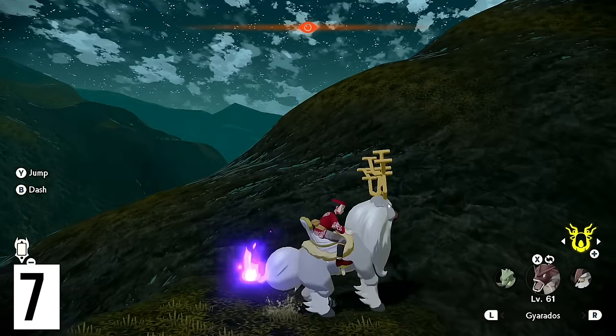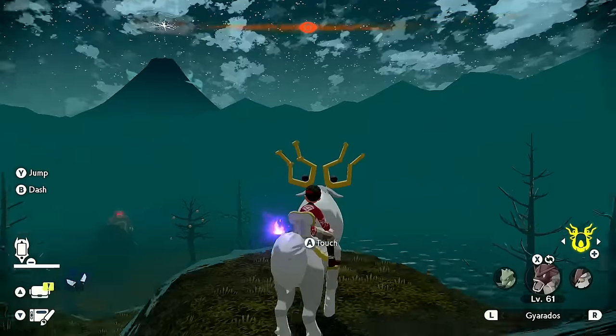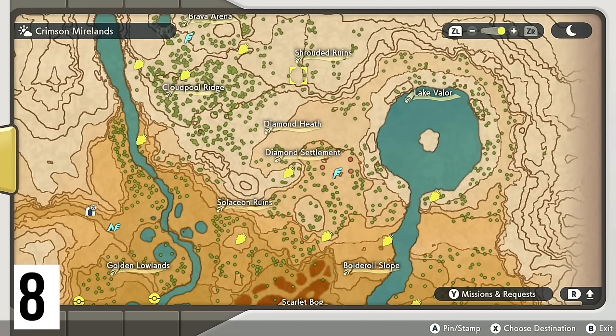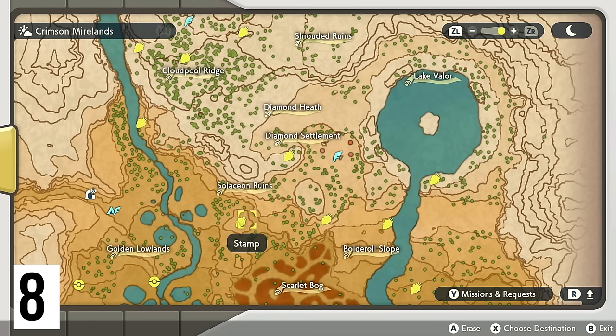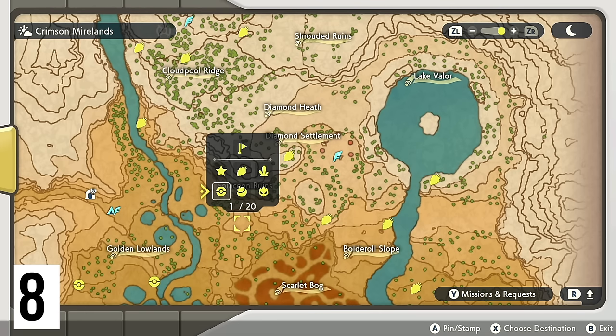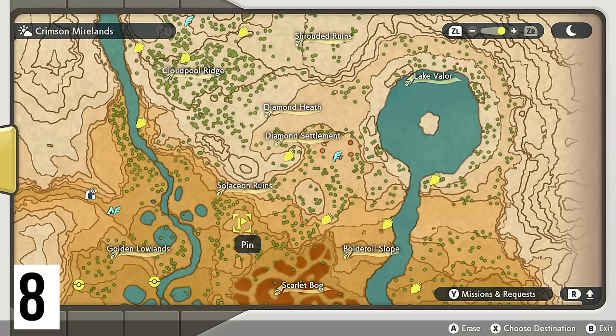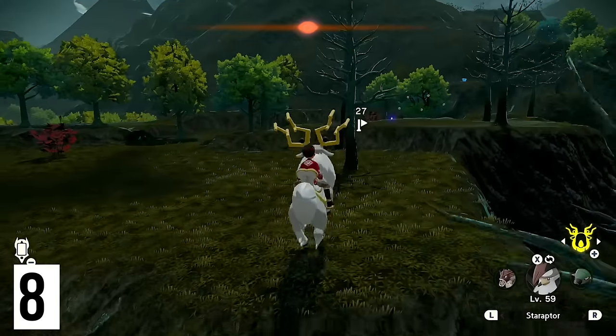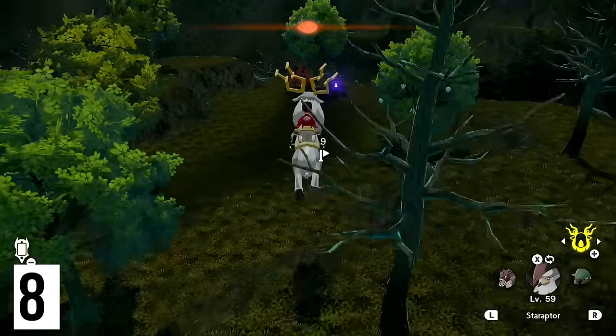With a series of jumps you can land up here, no problem. Once again making our way from the Bogbound Camp, we are going to be starting to head up this direction. The first one I want to head to is going to be located right here at the northwestern section of the Scarlet Bog.